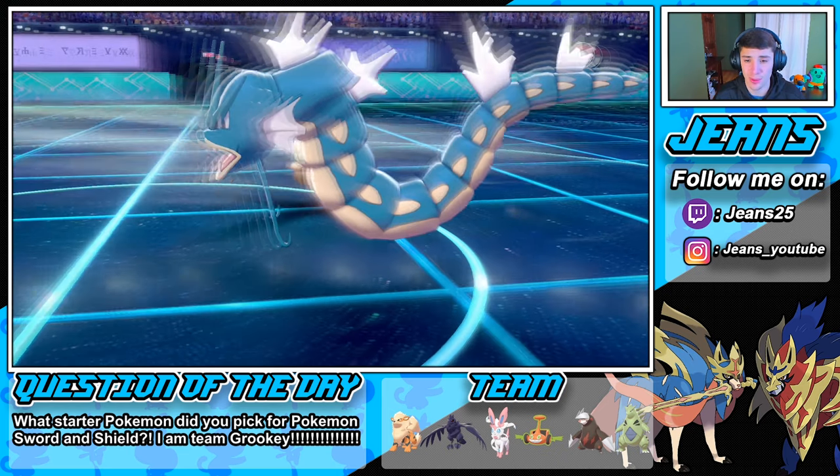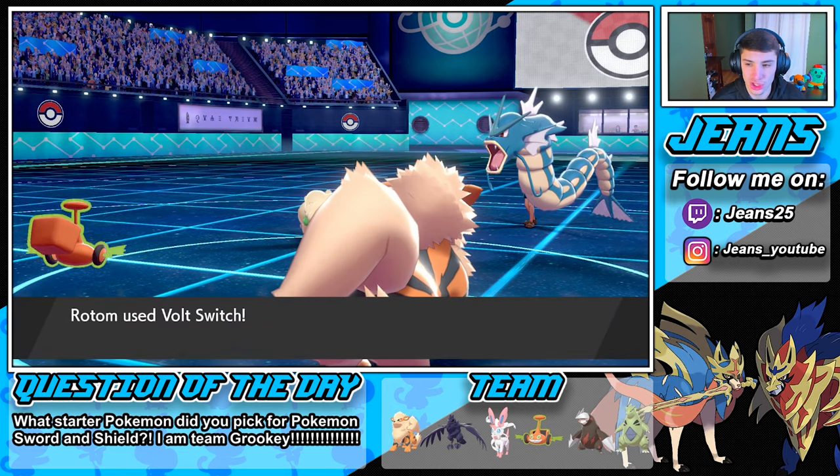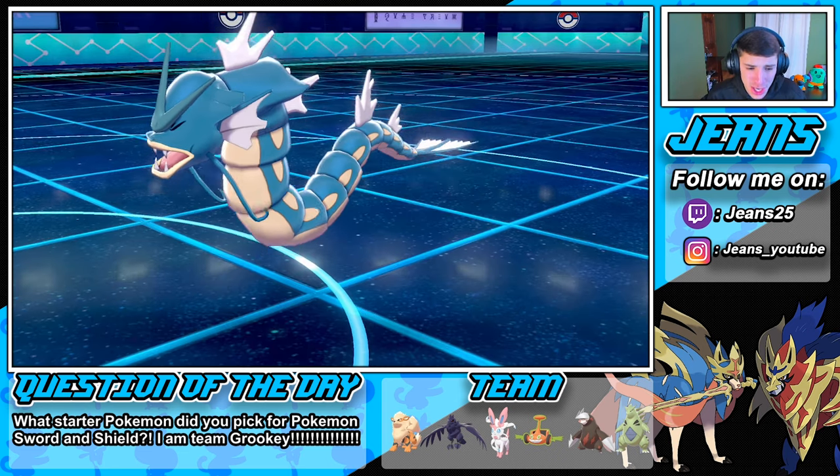Whimsicott gets that Tailwind off — fine by me. We go for that Bolt Switch, do some work, and then Flare Blitz switches over. Beautiful — you love to see it. What a start! Flare Blitz pops and we switch into Tyranitar to start the sand stream right off the bat.